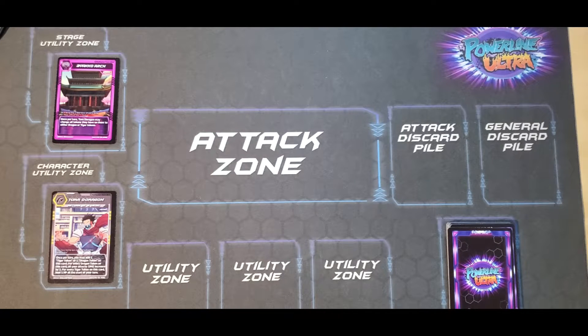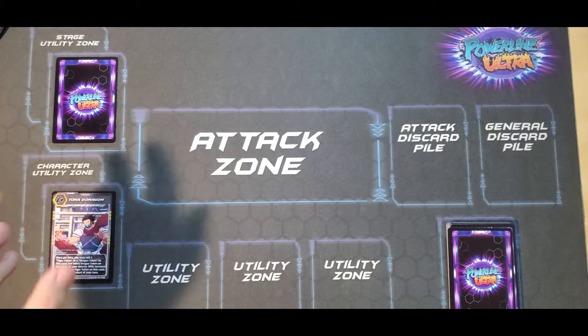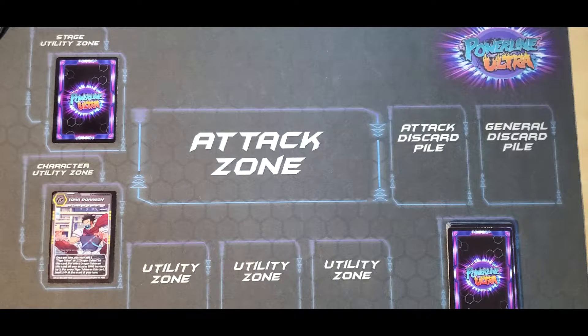Let's go back to the turn. Let's say your rival is going first. Let's pretend they're playing the exact same deck, the exact same hand, the exact same everything. If you're going first, your stage is faced down and your character is flipped face up.